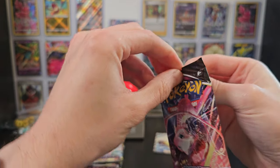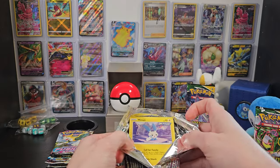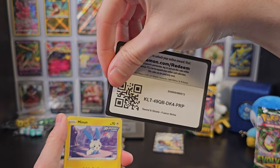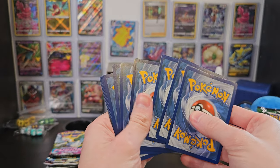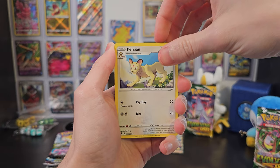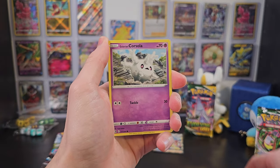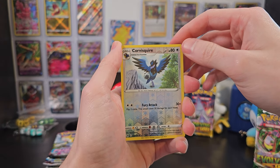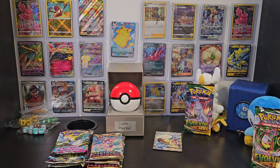So we'll get into our Fusion Strike here, and I'm going to try something different with the code card so that I don't spoil it. We'll just avoid looking at the side that would spoil it. We've got Persian, Cook, Mag Cargo, Minon, Baltoy, Galarian Corsula, Quillfish, Vulpix, a nice Reverse Holo Corvus Squire, and... Maractus! That's not the best booster.